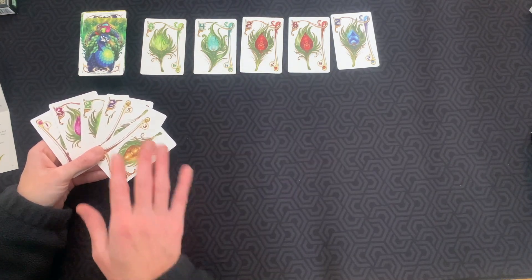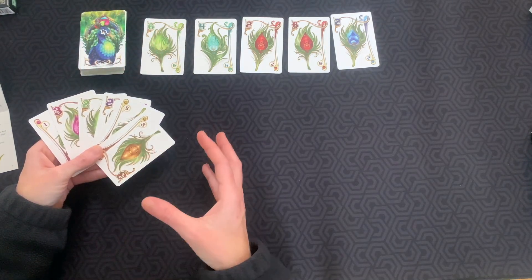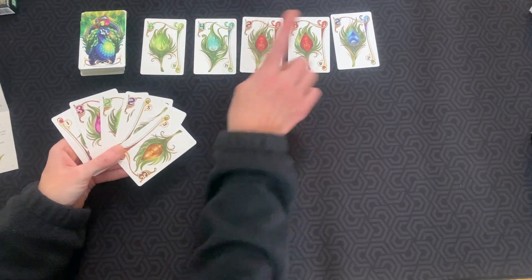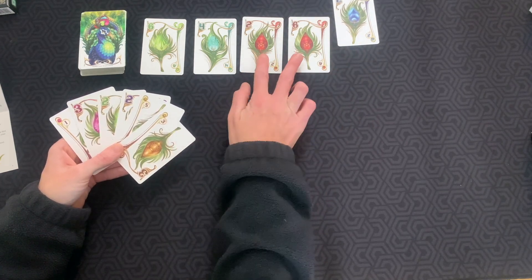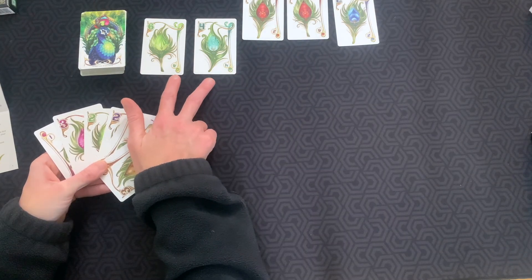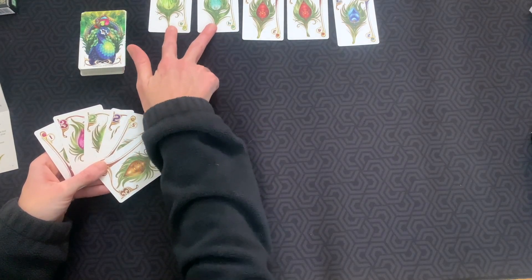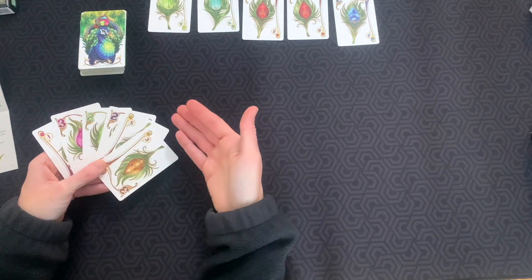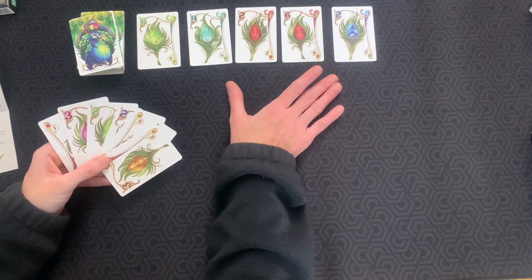For the solo mode, I like to think of it in three-turn increments. In the first phase we discard one card from the train. Our next turn we discard two cards from the train, leaving just the first and second card. On our third turn we discard those two and we start with a brand new train on our fourth turn. You're going to be able to see this better as we play, but I just wanted to give you a heads up of how that works in the solo game.